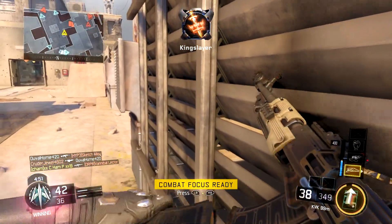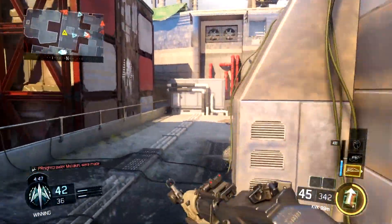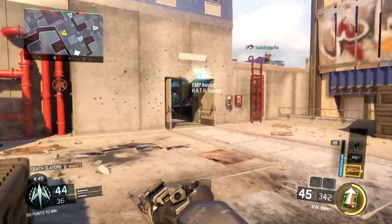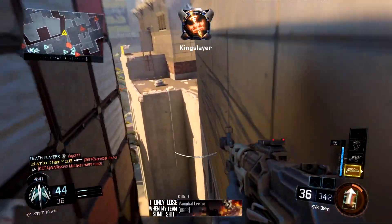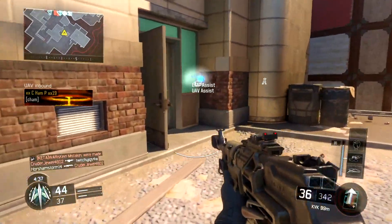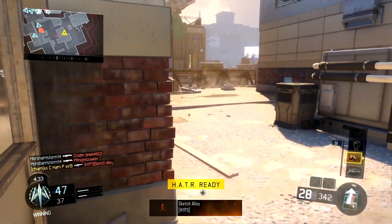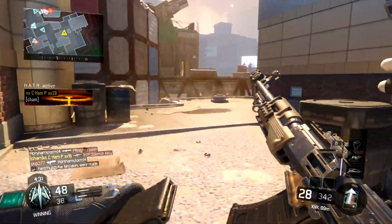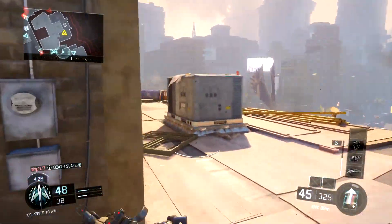Not having flat jacket, you die so easily from explosives. In the second gameplay you'll see I run my favorite class setup for this gun — the only difference is I throw on flat jacket and take off scavenger. Attachments stay the same: quick draw, stock, and extended mags.